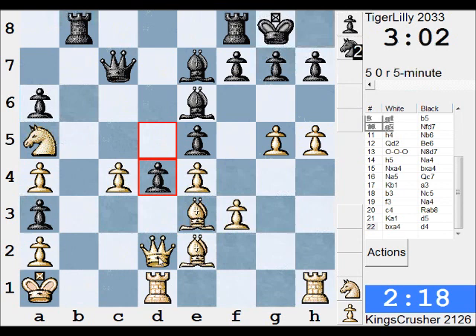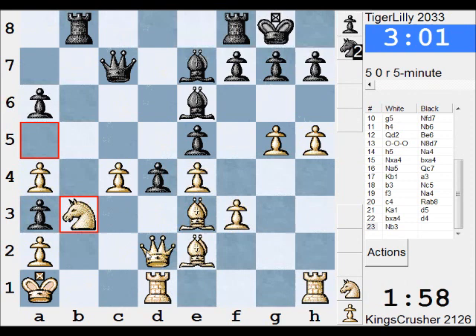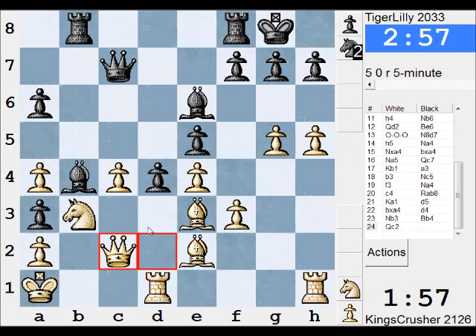Okay, interesting. I suppose Nb3 here, just trying to keep things blocked, but again Bb4. At least I'm blocking the b-file. Okay, so if he takes now he hasn't got c3 anyway. I can carry on with g6. So g6 now.